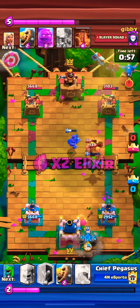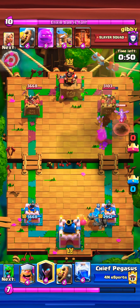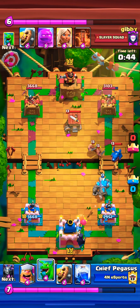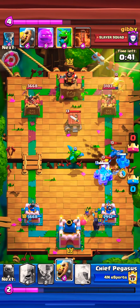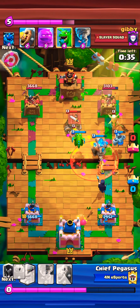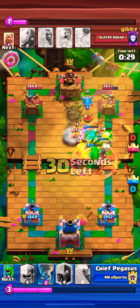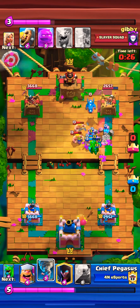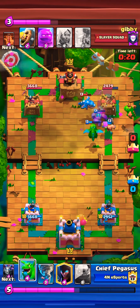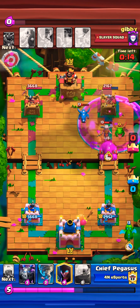We're into double elixir now. I go with the golem, the opponent starts with the e-dragon in the back in the right lane. I go with the night witch — you want to set it up a little bit back so that if I drop baby dragon, I don't end up giving poison value. The night witch stays alive because the poison is so far away, and it spawns the extra bats. The e-dragon took care of it but the e-dragon on defense is creating a problem for baby dragon.